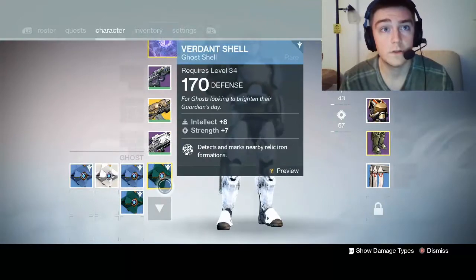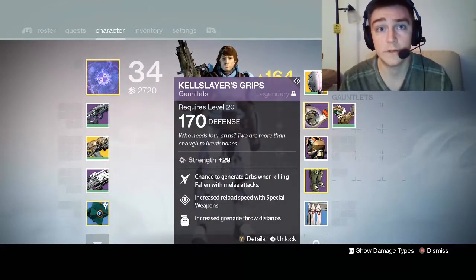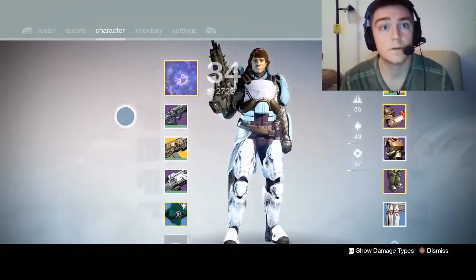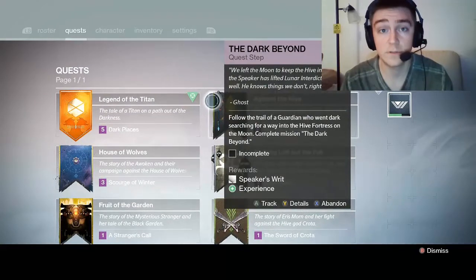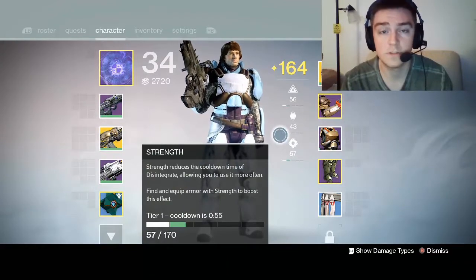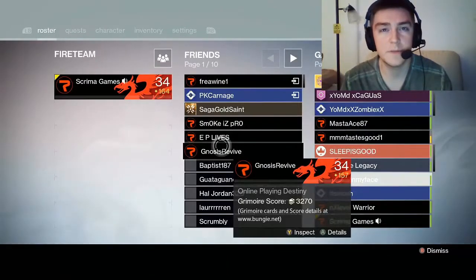You get Ghost Shaders. They adjusted the light level to reflect armor and defense values. You get Quests now. More Vault Space. A different voice for the Ghost. Strikes that were PS4 exclusive are now on Xbox One. You can see your schematics for your emblems, armor, weapons, stuff like that. And I might be missing something, but yeah, it was really fun.